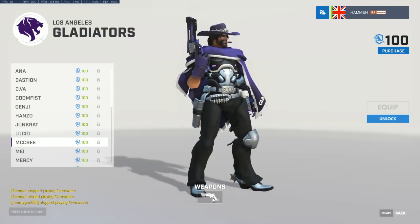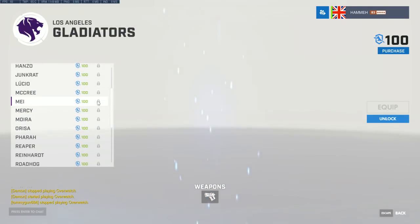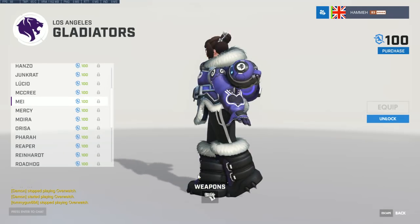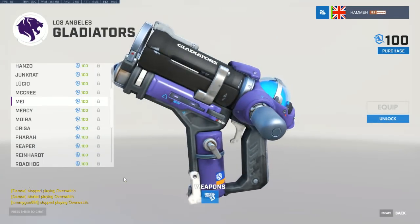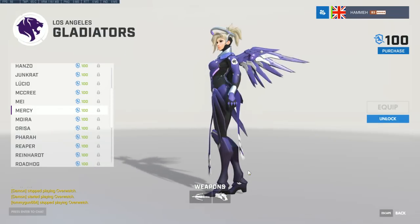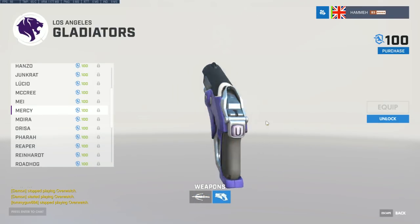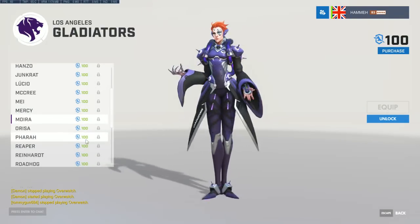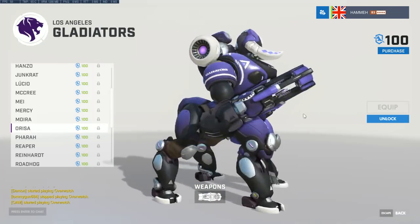Let's give the supports some shoutouts — have a look at Big Goose and Shaz. These two come together from GiGante — a support duo with existing synergy that plays together. Shaz showed some really sweet Zenyatta in preseason in December 2017, with great positioning and picks. I'm really looking forward to seeing what these two can do anchoring their team.